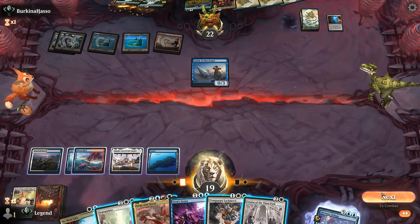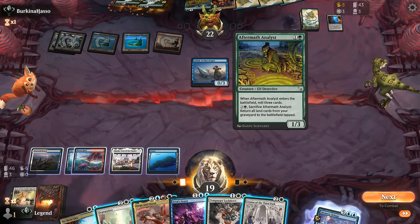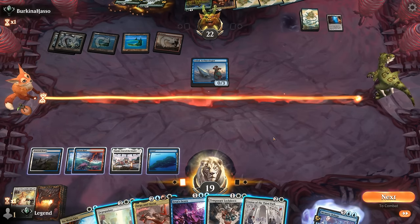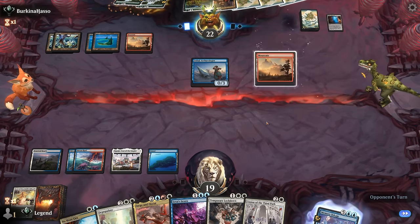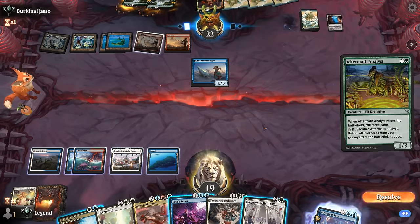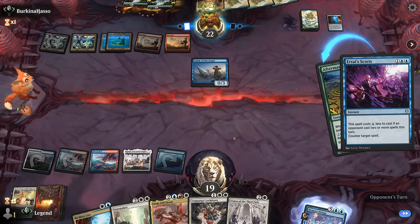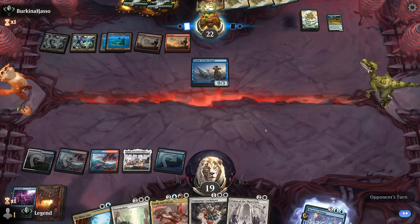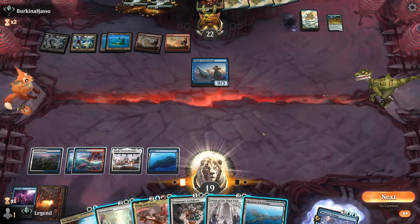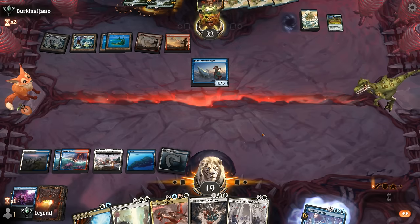If we tap out for Zirgo and Ojutai, we hit our land drop, but then our opponent gets free rein next turn. So we just pass it back. Analyst comes down with four mana available and we Scorn it. We can still No More Lies a follow-up if they go for Wrenn's Rage. We play a tap land and pass. The opponent flash-backs Deluge — tempting to counter with No More Lies since it exiles it, so they'll then be able to resolve Rage. It's going to be tough either way.